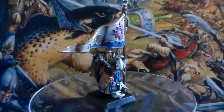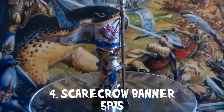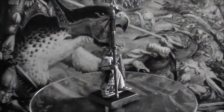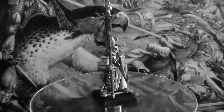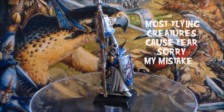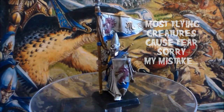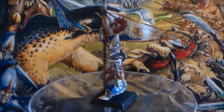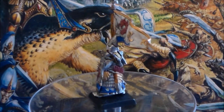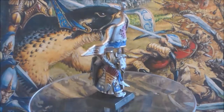Coming in at number 4, we have the Scarecrow Banner. It's a 5 point magic banner. It may be the lowest pointed banner, but it's definitely one of the coolest, fluff-wise. The Scarecrow Banner causes fear to models with the fly special rule. It's very situational because flying creatures cause fear themselves, so it cancels out. But if you make the banner for a unit, it tells a story — like a unit of men searching for a flying creature that attacked your village. It's great for diorama ideas, so make sure to keep it fluffy.